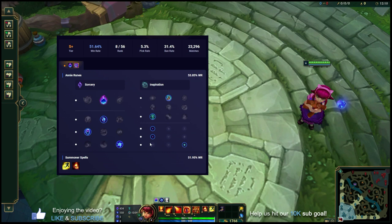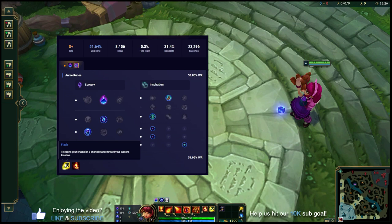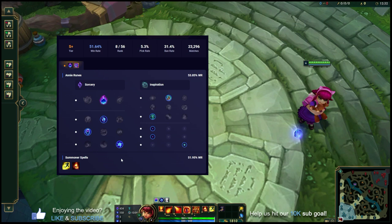Secondary tree you're going to do Magical Footwear with Cosmic Insight, and in terms of extra shards, double adaptive force with one magic resist. Summoner spells are always going to be Flash and Ignite. The extra damage from Ignite is going to help secure kills early on and help you snowball and become a very big threat as the mid game approaches.